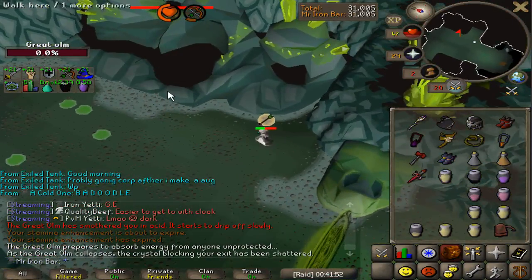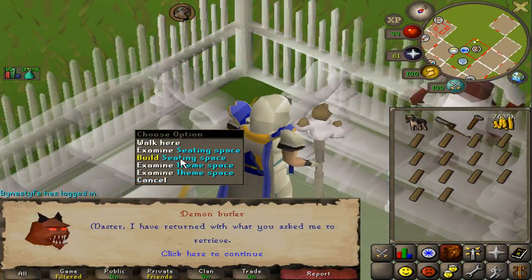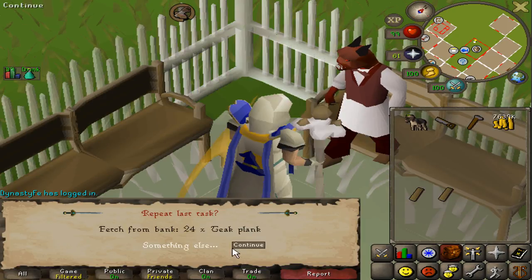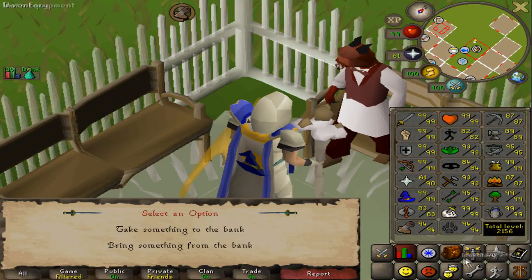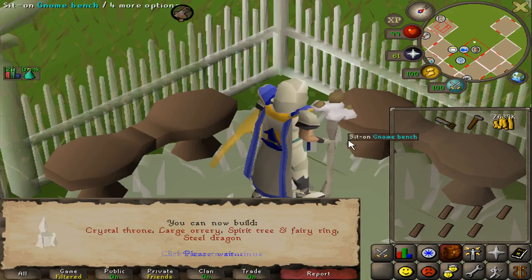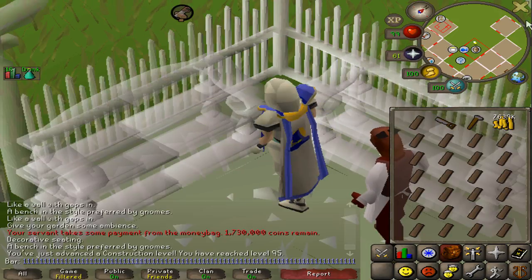Let's see if the back to back to back — nope, can't get that. But that's okay. I'm pretty much out of teaks now, so it's time to use the mahogany's to finish up this level. There we go — that is 95 construction! Now I have to start using the mahogany's.